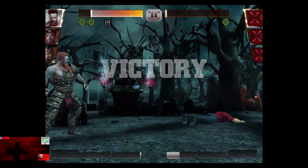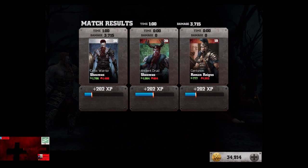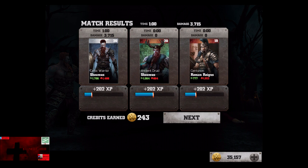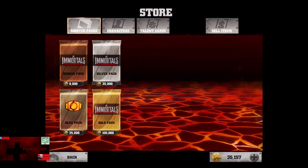Get ready for the bro kick! Ladies and gentlemen, boys and girls, children of all ages, Hollywood Shono here, about to give you another WWE Immortals video. In this video, we do the Silver Booster Pack number 3 in a series, which is 35,000 credits.